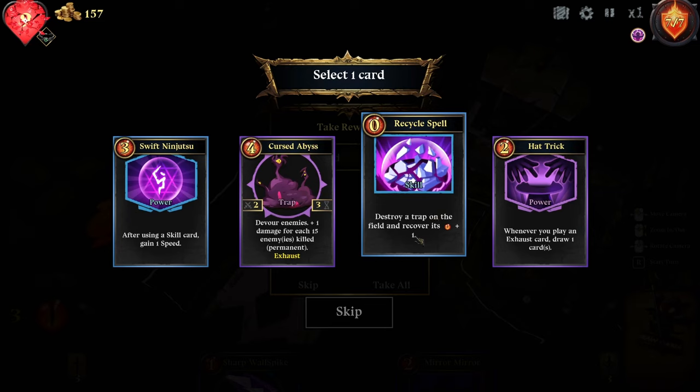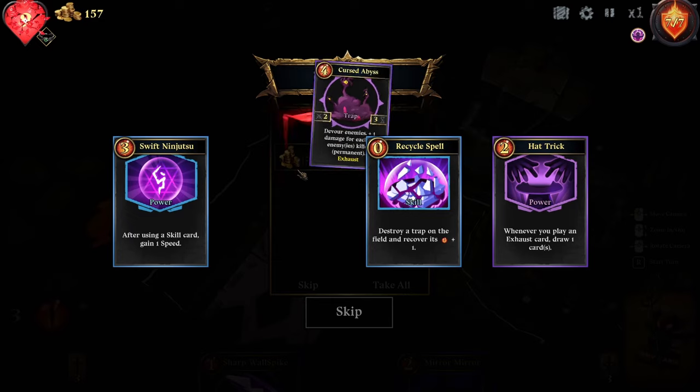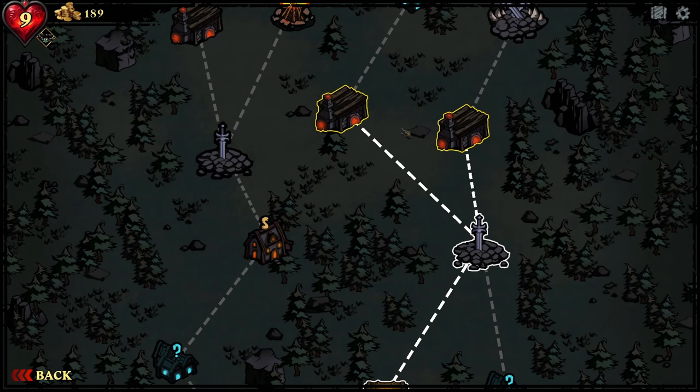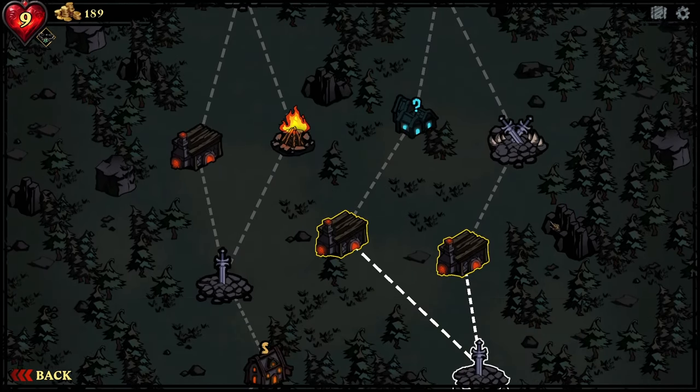Destroy a trap on the field and recover its energy plus one — I actually quite like that, and it's zero cost. Devour enemies — plus one damage for each 15 enemies killed. Permanent! Oh man — what happens if we duplicate that? Now we're going to forge, we're going to do this elite fight. We're going to have to.